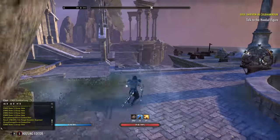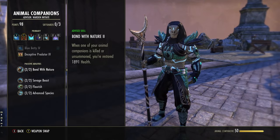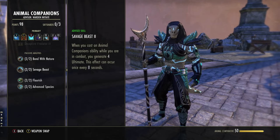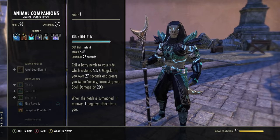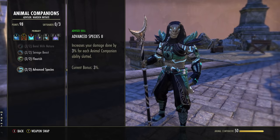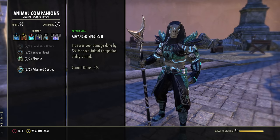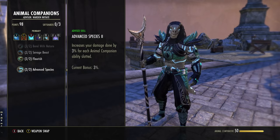Now passives. Animal Companion: when you unsummon your companion you restore health, so every time you reapply Betty Netch you heal. Casting an Animal Companion ability in combat generates 4 ultimate once every 8 seconds — so reapplying Betty generates ultimate. Passive increases your Magicka and Stamina recovery by 12% if an Animal Companion ability is slotted — we get this all the time. Another passive increases damage done by 3% for each Animal Companion ability slotted, which also contributes to the heals we get from light and heavy attacks.